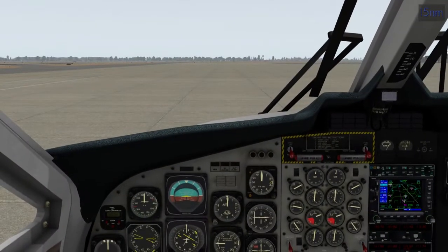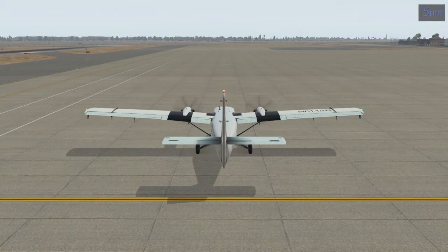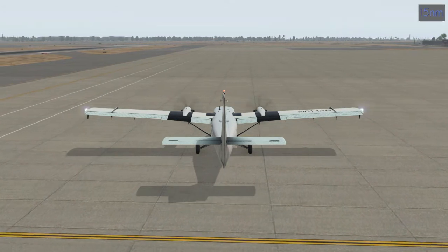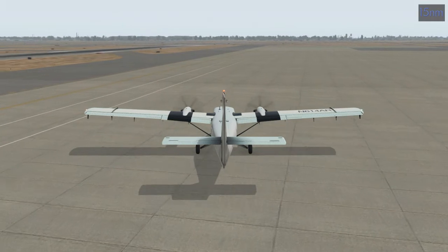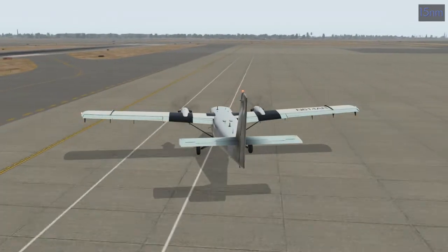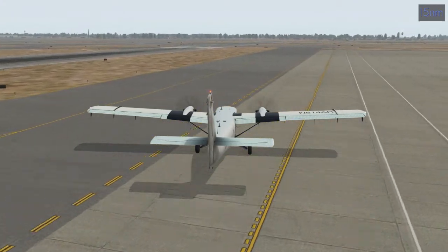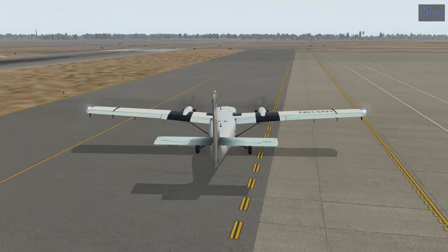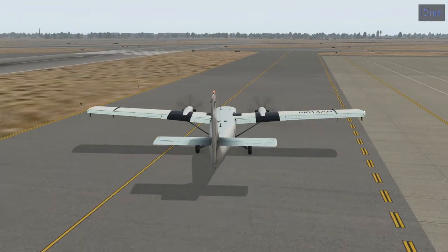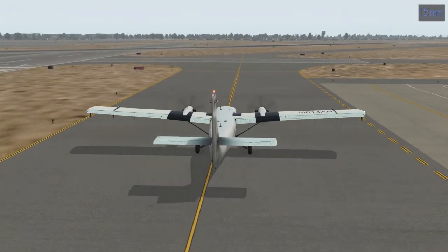We have a very short taxi, so we're bringing flaps down to 10 so the wind doesn't grab us. We're going to go on the runway, so let's hop outside. Take out the parking brake and taxi over to 25 Left. The sensitivity on my paddles for yaw control, for my rudder, is working out quite well with all aircraft so far, so I'm very happy about that. Did a gust of wind mess with us there? Quite possible.